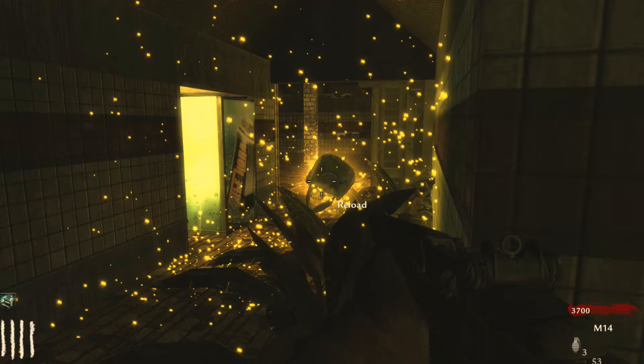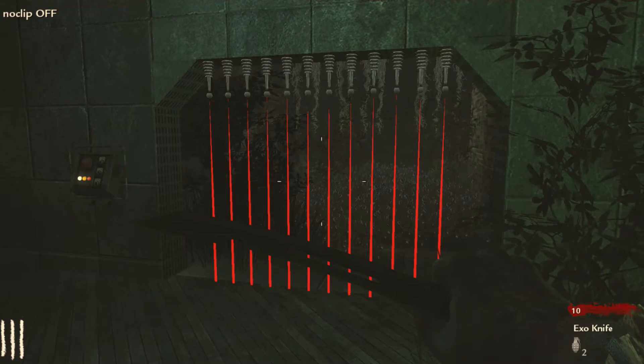I have a new effect for power-ups. So, let's say you want insta-kill or nuke and all that. It's kind of like you don't even want to get it because of how beautiful it is. It's just like a bunch of sparkles and yellow stuff.